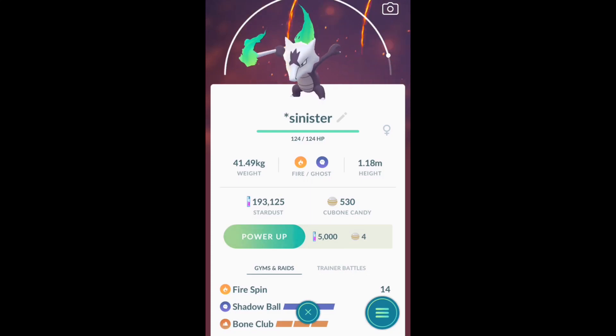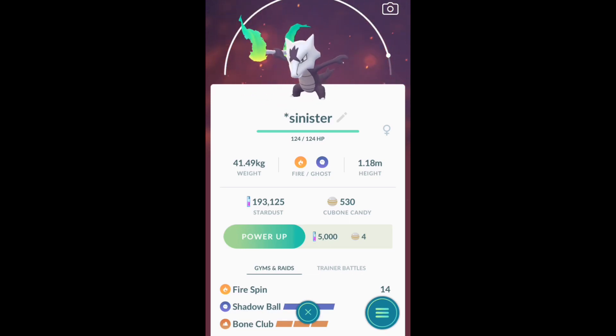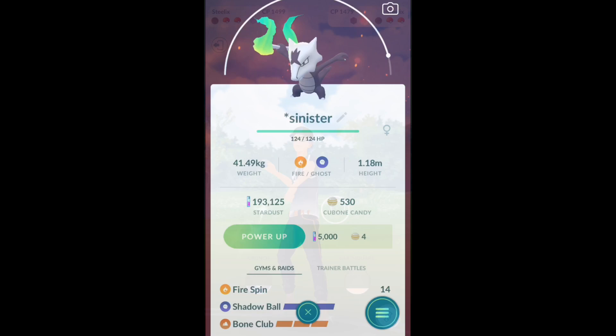What is going on today guys, Sticks10 here. Today we're going to take a look at Alolan Marowak, comparing Hex versus Fire Spin — which one's better in the Sinister Cup meta and why? We're going to take a little deep dive here.